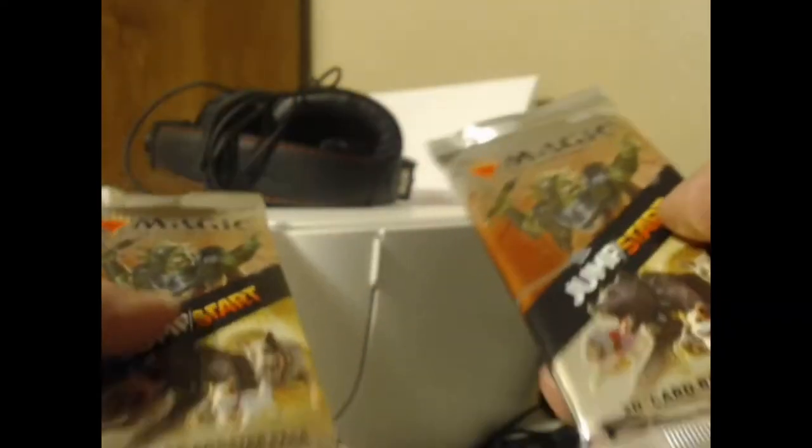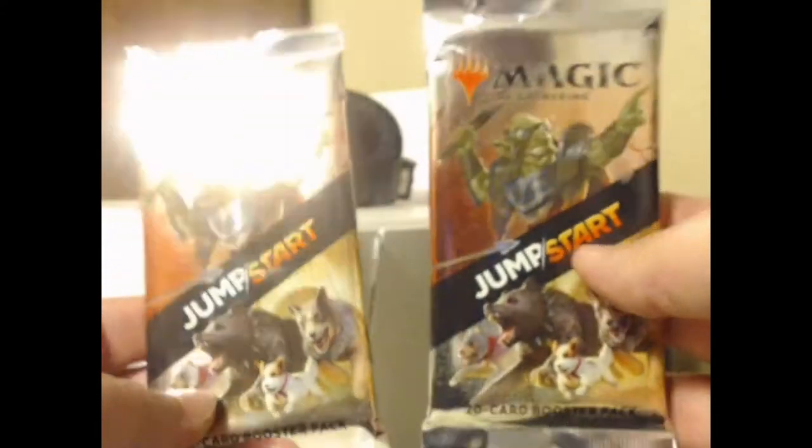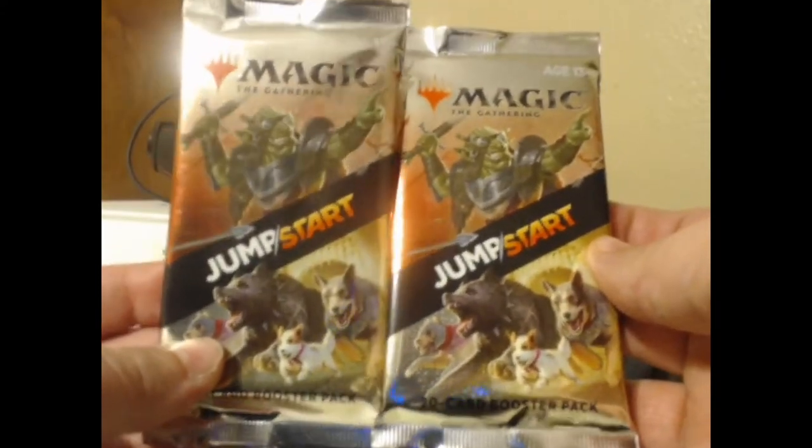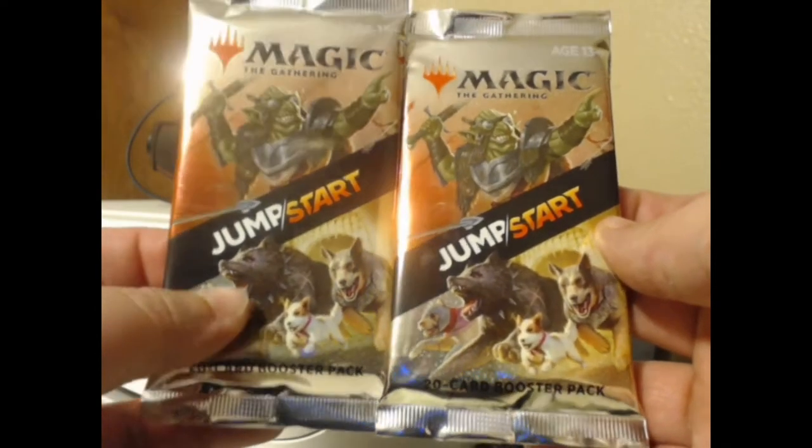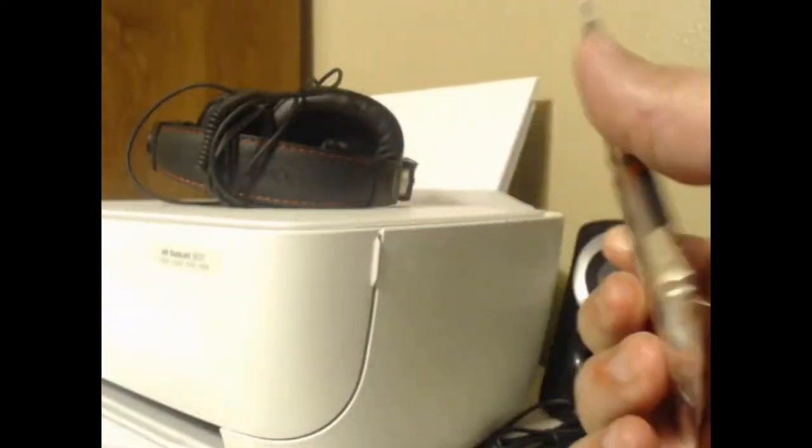They come with some basic lands, including some that are unique to the set, but there are other cards that are unique to the set as well, which we hopefully will get something pretty juicy. Most of Jumpstart is reprints, but there are a few unique cards in Jumpstart that hopefully, maybe, one of these two packs might contain.